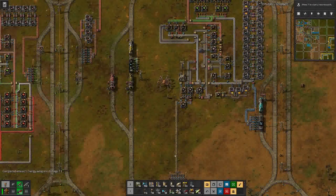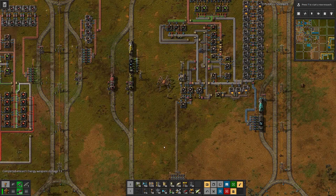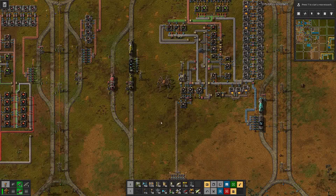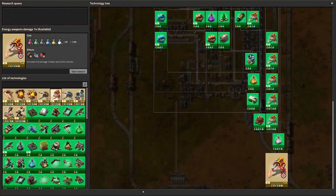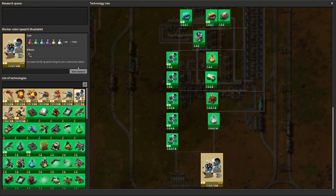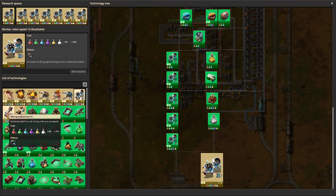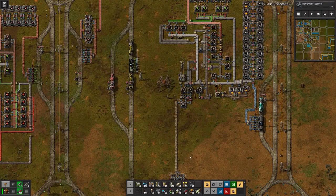Hello boys and girls, my name is HotSysG and welcome back to Factorio. If my counting is correct this will be the third last episode, because after next Monday the DLC Space Age will be out and I will be focusing on that. But as you just saw, we are done with our energy weapon research, so let's now do all seven robot speed upgrades.